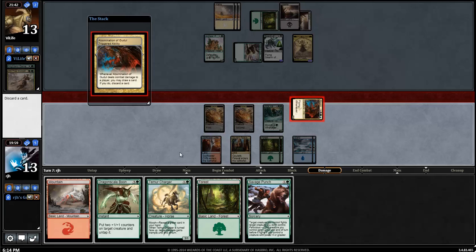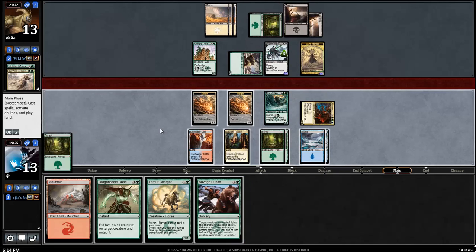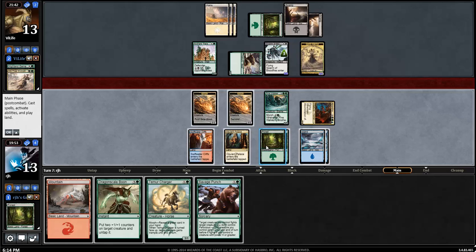Savage Punch is good too, I'm not going to complain. I think we go for it now while my opponent has no green available. If it's a Feat of Resistance I kind of get had, but at least I don't die. Possibly my opponent would've blocked anyway. Am I ever going to get a place where my opponent's tapped out though?